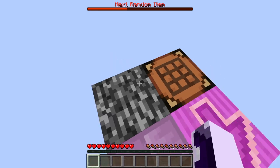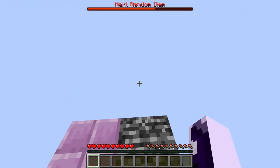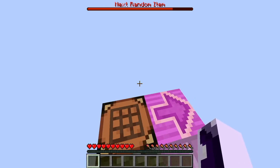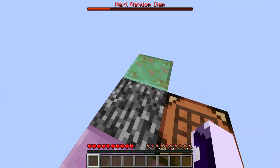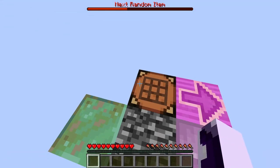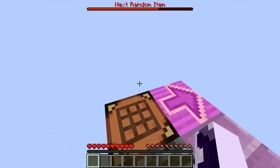The only block we can't get is command blocks since you can't do anything with them in survival. There are more blocks you can't place, but I can't disable just some without disabling all creative items like spawn eggs too — so we're keeping them. The first few videos will just be expanding.